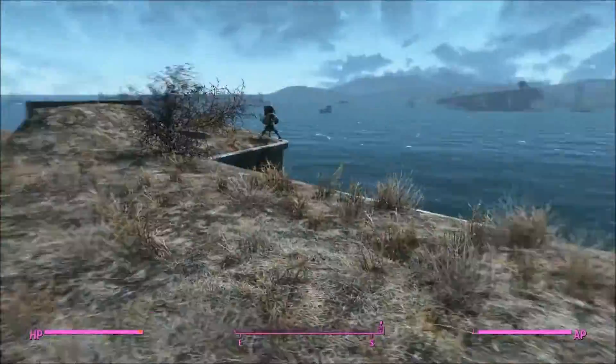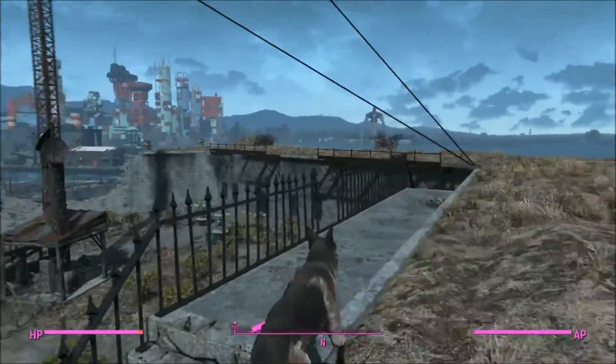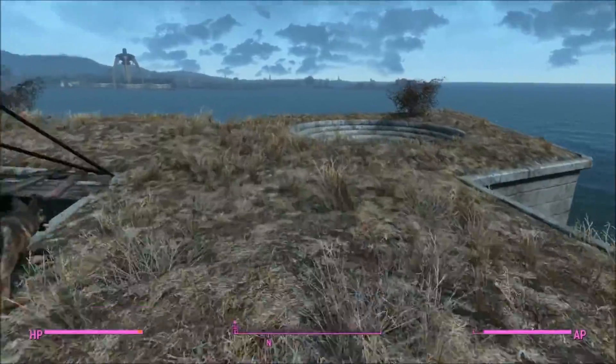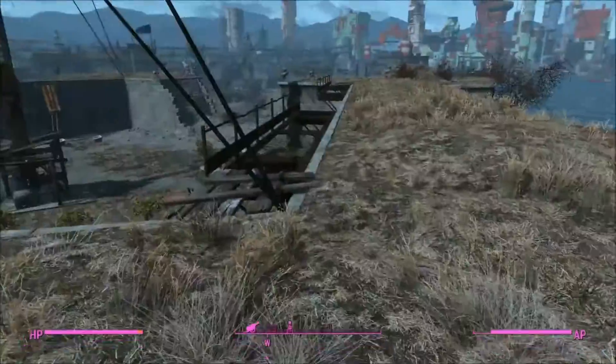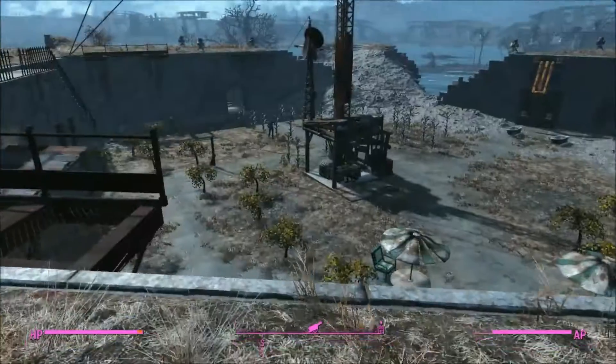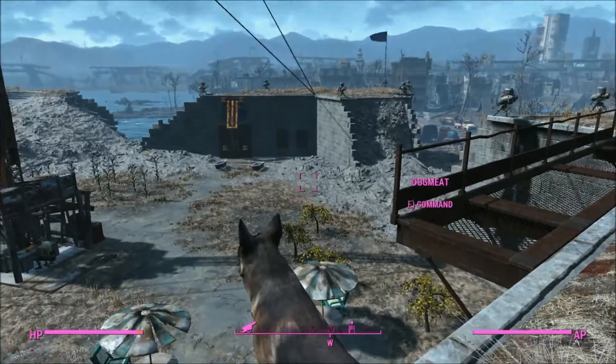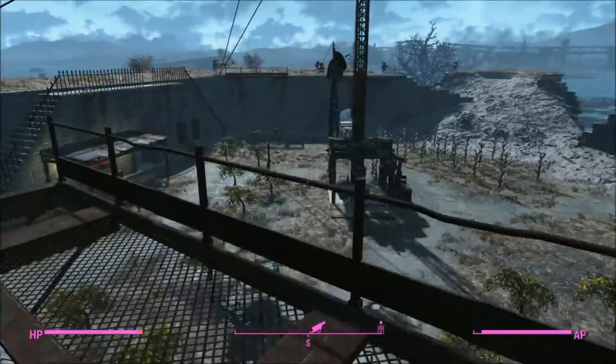So I put up a ton of turrets all over the place and got rid of the guard posts - they had a few here and there. And over time you'll notice all the Mirelurk egg stuff and just all the crap that was everywhere has disappeared, thankfully. So now it looks really clean and nice. Yeah, I've got a ton of turrets everywhere.